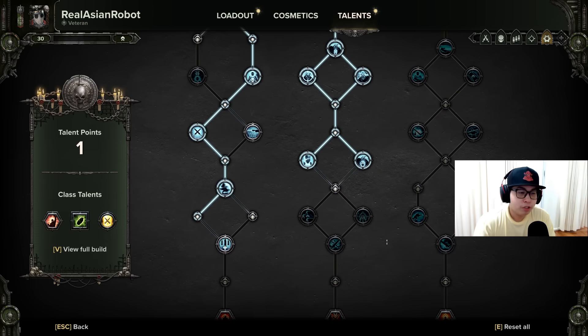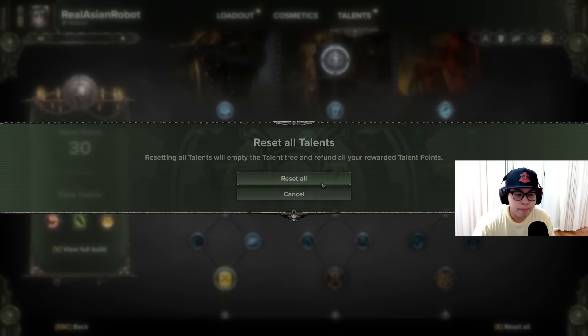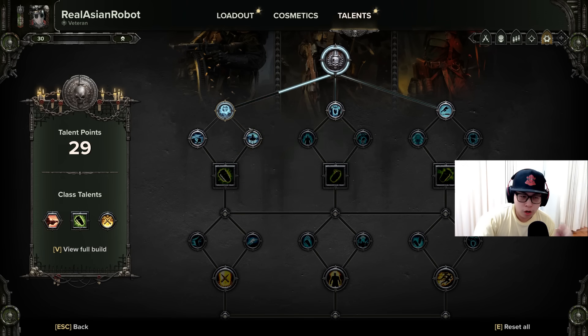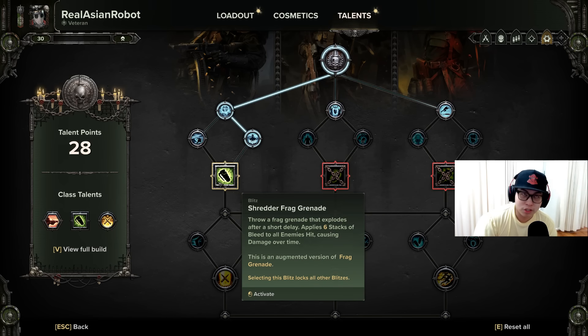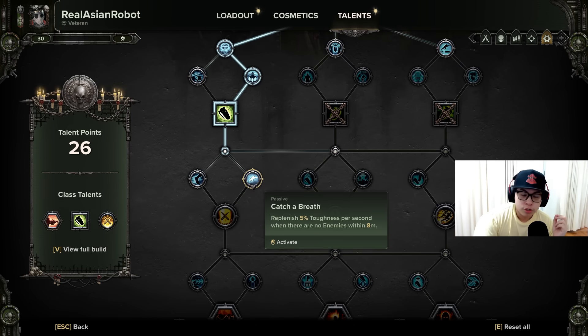Now if you want to modify this even further and get even more value out of it, let me show you how to go absolutely ham. This is going to require us to reset the whole talent tree. This is the current ultimate point-saving version of this build. You go for Long Shot, Volley Adept, and you sacrifice Crack Grenades. In fact, you barely even use your Frag Grenades unless you really need to deal with a horde or really need to res somebody.